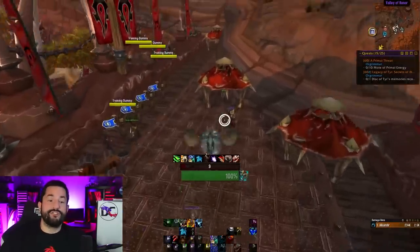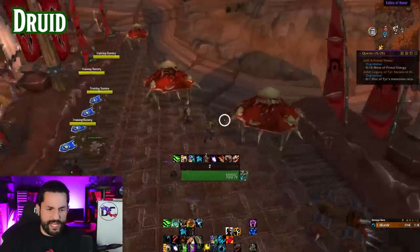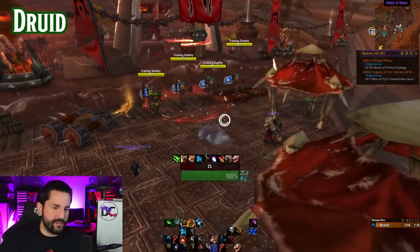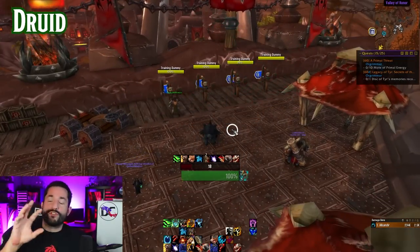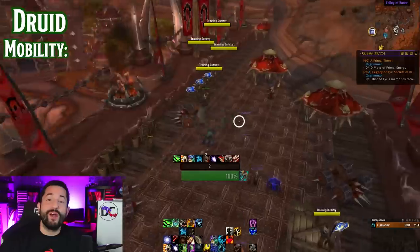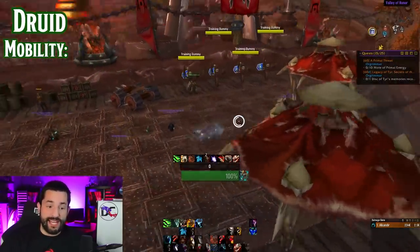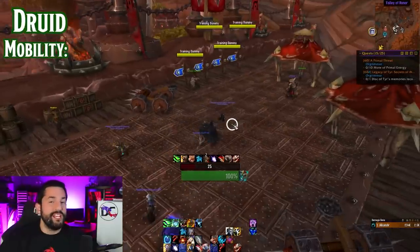Next up is the Druid. You can shapeshift and fly around with an instant button — that's just worth mentioning. But let's go back to bear form. Druid's mobility gets a three. You would think that because they can fly around they'd have higher mobility, but you can't be in travel form while tanking, and you can't be in cat form while tanking. So sticking in bear form you don't have as much mobility.